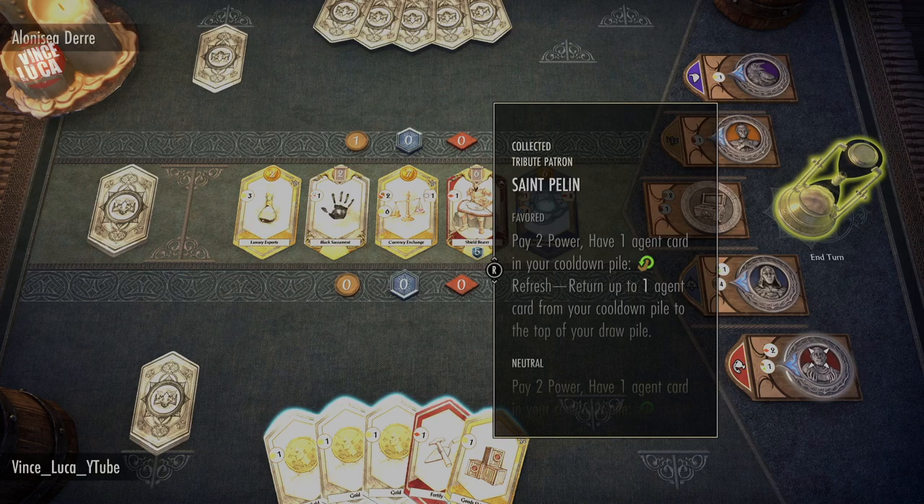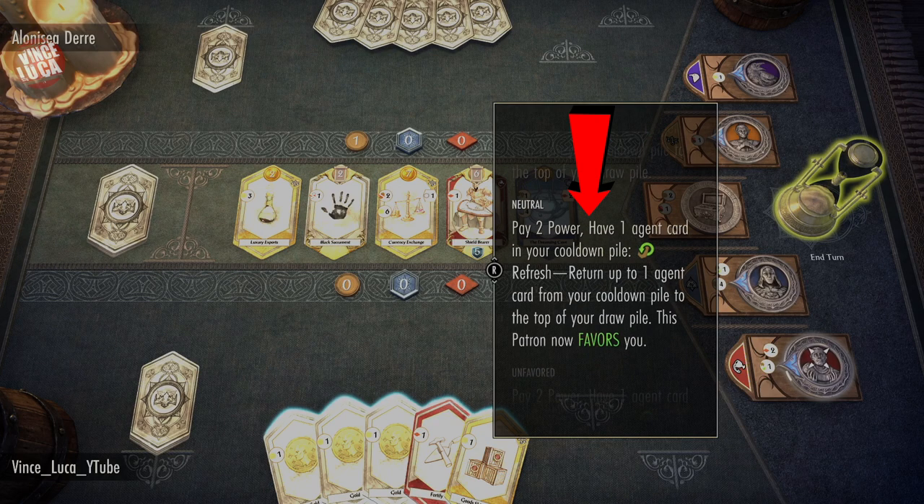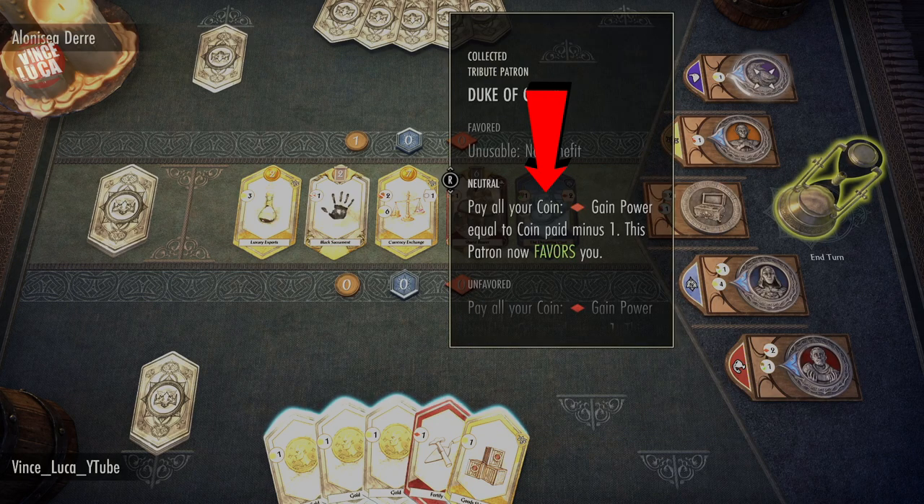You can only do one noble favor per round. For example, if you want the favor of this noble you have to pay two powers and have an agent card in your cooldown pile. Once you have that, you get his favor. Check what the four favors are. For this one, you basically pay all your coins and you gain power, and he becomes in your favor. The crow is the easiest one — do this when you have a lot of coin to gain all that power.